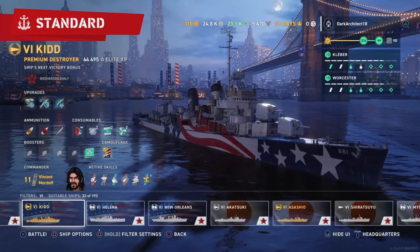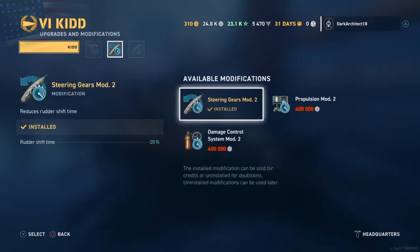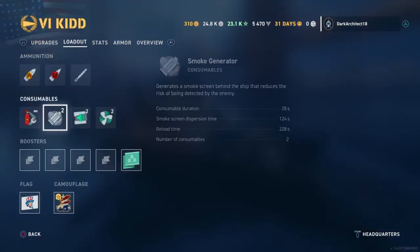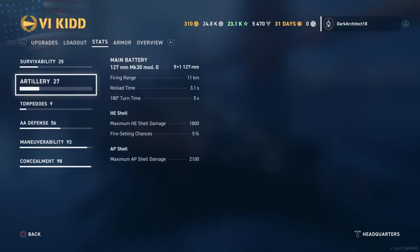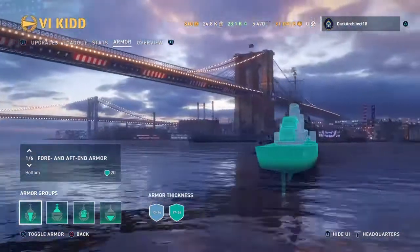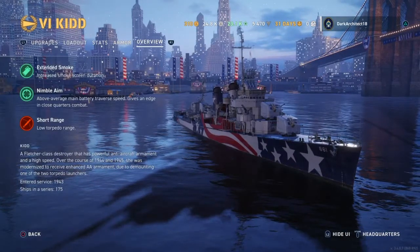For the modifications we have Aiming Systems Mod 1 in the first slot, Steering Gears Mod 2 in the second slot, and Concealment Systems Mod 1 in the third slot. One other thing to note is the Kidd has two heals — they're kind of small but still very important for the ship. That's one very unique thing about it. Here are the stats for the Kidd — I'll be talking about these more in gameplay. Here's the armor, and we'll be getting into gameplay very soon.